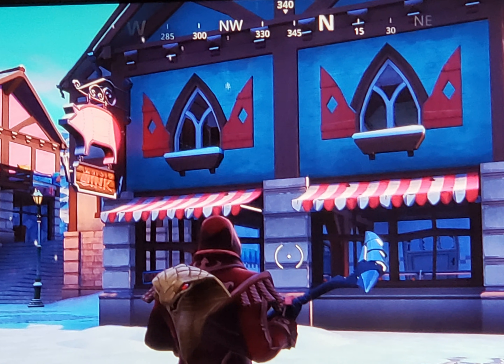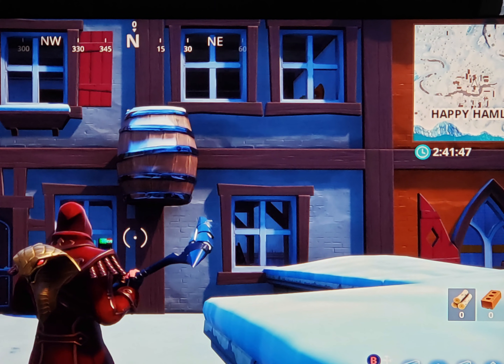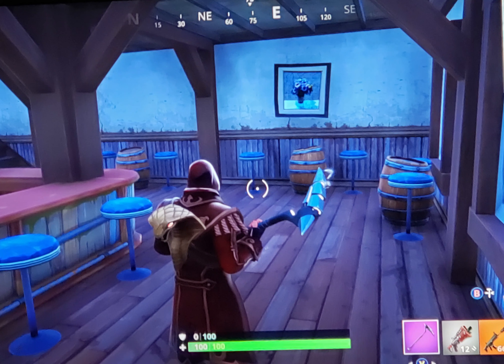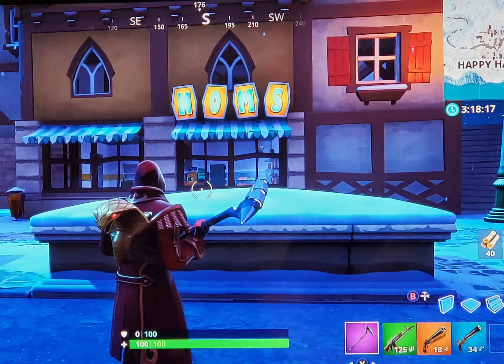Down in Happy Hamlet there's a place called Oink — I'd call it more of a meat market than a restaurant; when you go in you see lots of cuts of meat. There's also something without a name that just has a keg — I can see why a game like this would do that because they don't want to promote alcohol to children. Throughout the theme of this place there are just wooden kegs. Also in Happy Hamlet you'll see another Big Shots, another Noms, and a little coffee place.